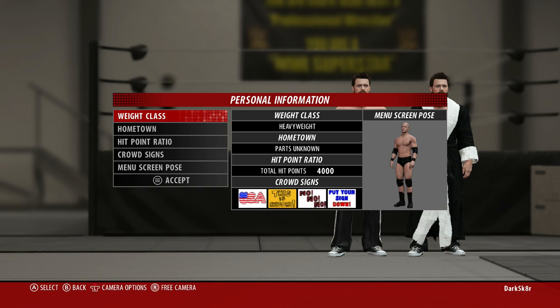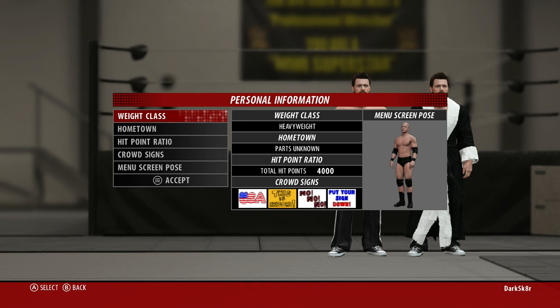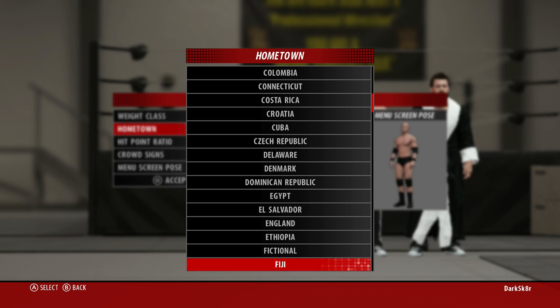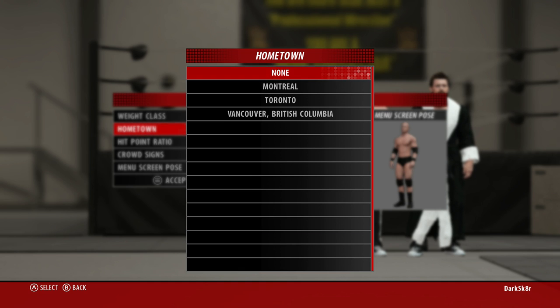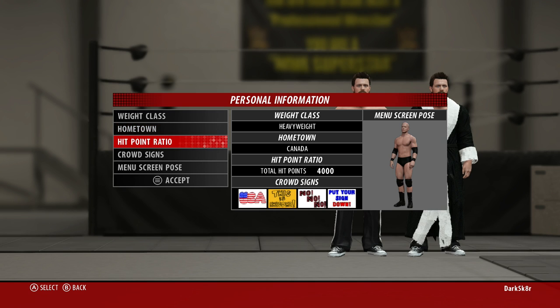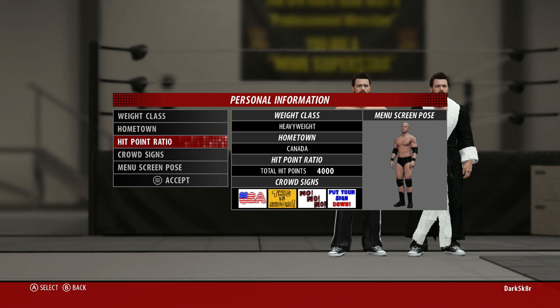Personal info — from where you're from, etc. Weight class — I'll just go with heavyweight. Do they have any sub-countries? They actually got rid of Calgary! That's where Bret Hart's from. Why wouldn't they put my city, Edmonton? Chris Benoit was from Edmonton, man — come on, throw us a bone. I'll just go with none. We'll just say Canada because that's all I've been doing. Hit point ratio — we'll start with the even Stevens.